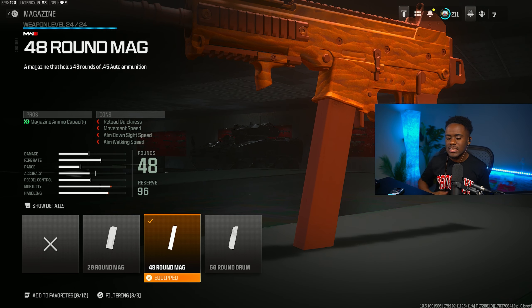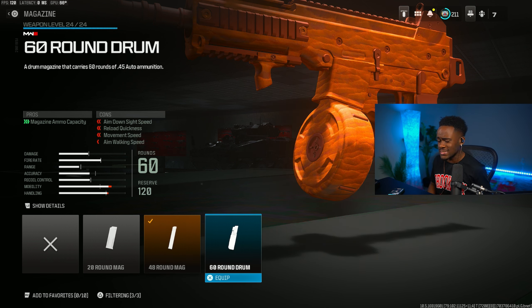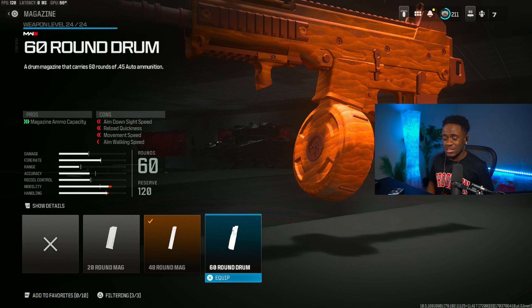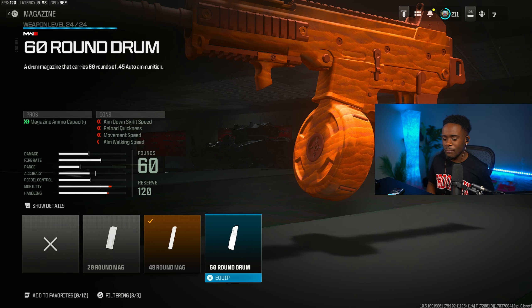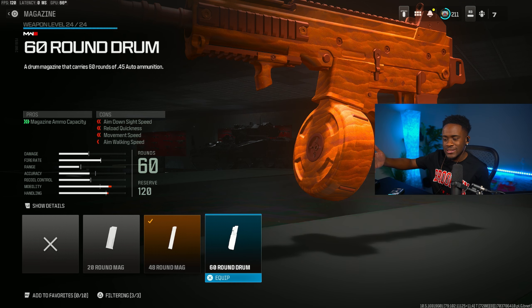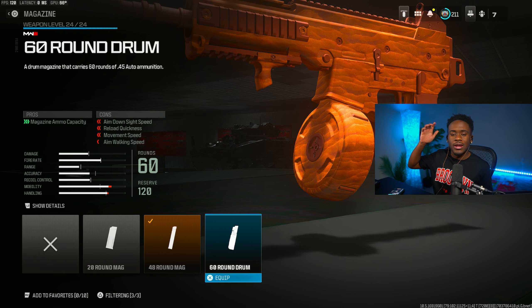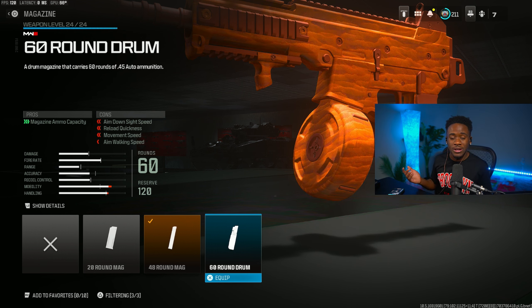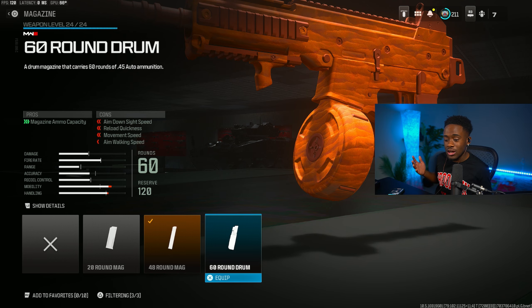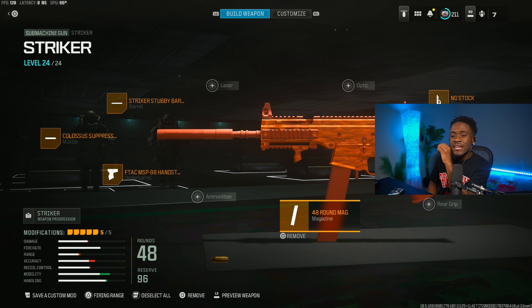For the magazine, we are rocking the 40-round mag. I would never recommend using the 60-round unless you want to troll with this gun. Rocking the 40 will do the trick for you. If you look at the cons of the 6-round mag, you're literally killing your ADS speed — that's why I would never recommend that. This is the number one Striker build you should be rocking right now in Warzone 3 to drop high kill gameplays.